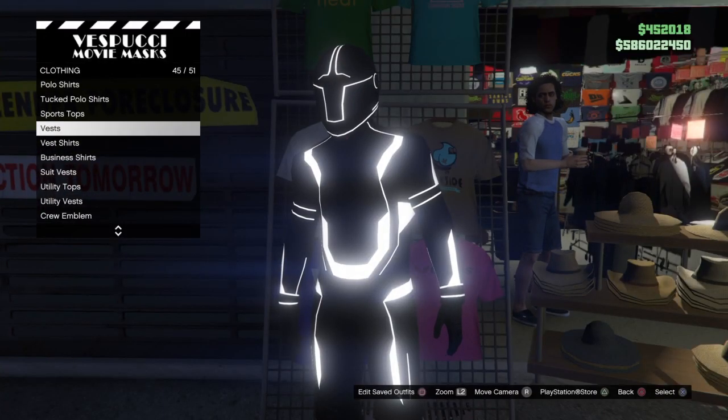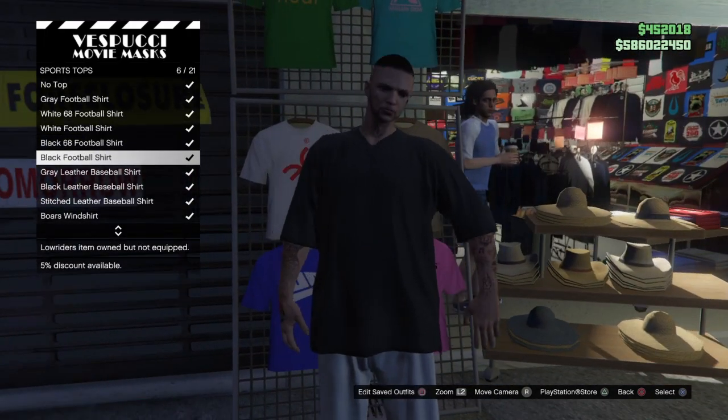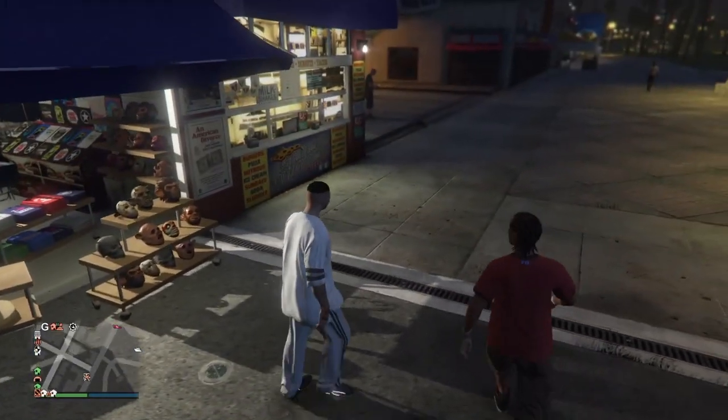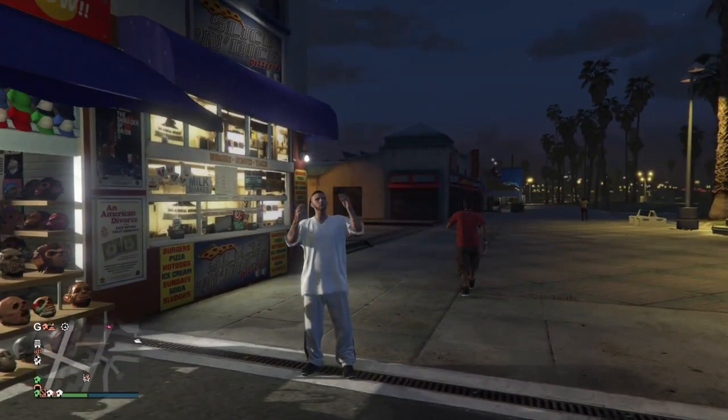When you look at your shoes you should see that you have the deadline shoes. If you want to bring these over to any outfit, you can go ahead and merge them onto the outfit using the cricket glitch. I hope this video helped you guys out — if it did, please make sure to leave a like down below and comment if this helped you out. Thank you guys so much, I hope you enjoyed, and I hope to see you in my next video. Peace.